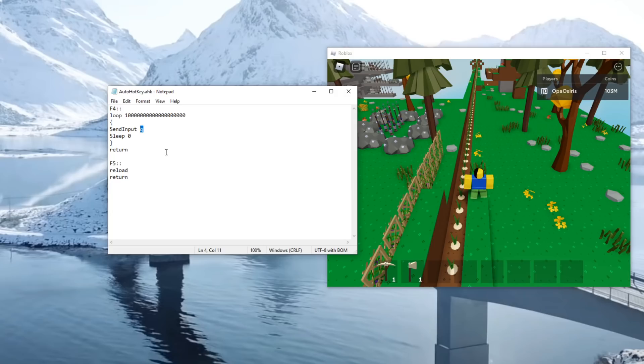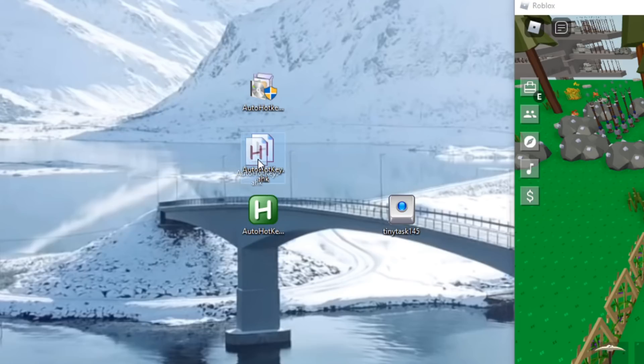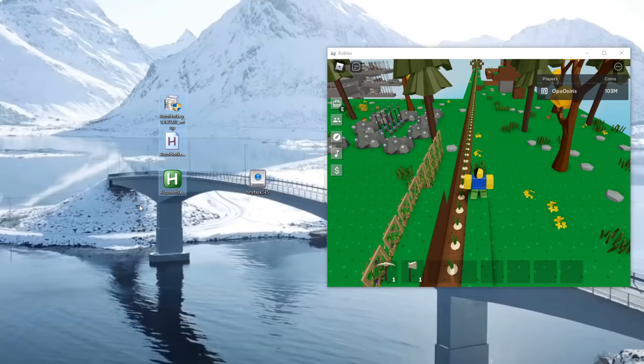Right now the script is set to spam Q, so let's change that to F, then save and close it. I downloaded this auto hotkey about two years ago so I'm not 100% sure on every detail, but I think you need the green icon running so you can execute the script.